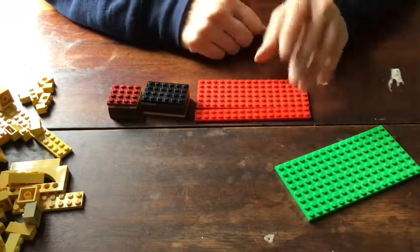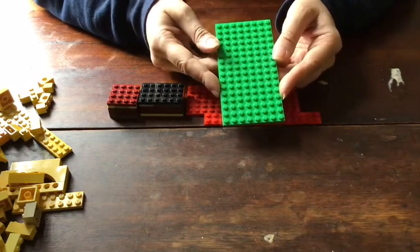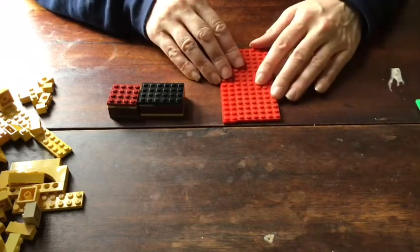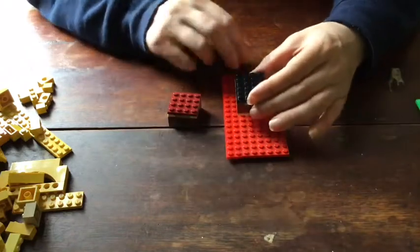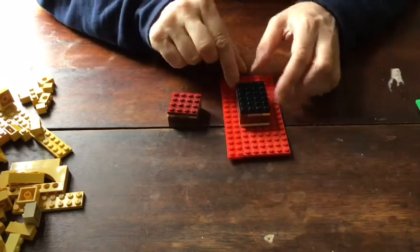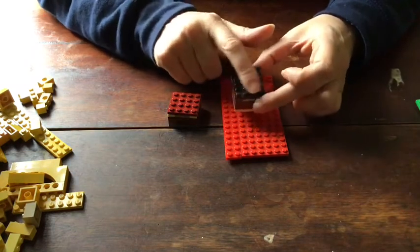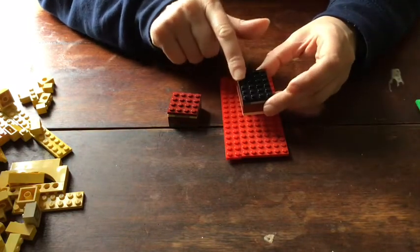Ideally start with a standard large plate — 16 studs along the long side. If you don't have that, try to make that shape using other plates. For the treasure chest space, you need to make it larger than the chest. If my chest is four studs wide and six studs long, I want to leave a space that is five studs wide and seven studs long so I can still reach in and lift it out.